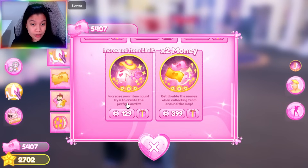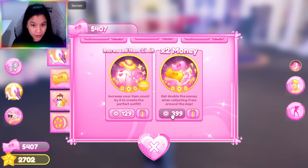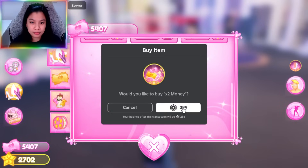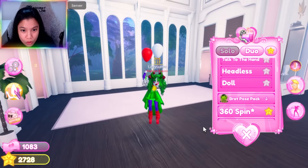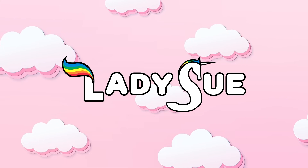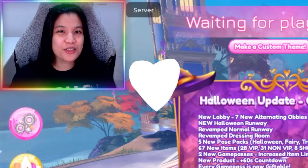Increase your item count by 6 to create the perfect outfit. We'll buy 129 Robux, and then 2 times money — get double the money when collecting from around the map. So let's go, we'll buy all the game passes. This is the headless, guys. Oh my gosh! Hello, Sushis!